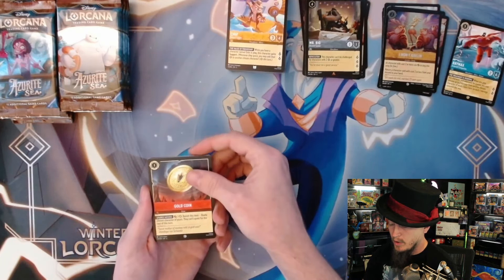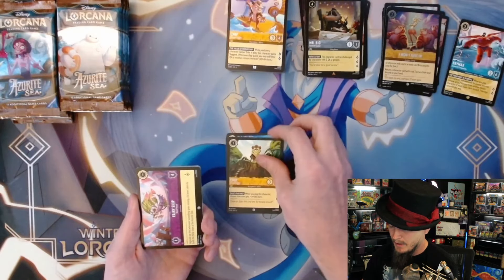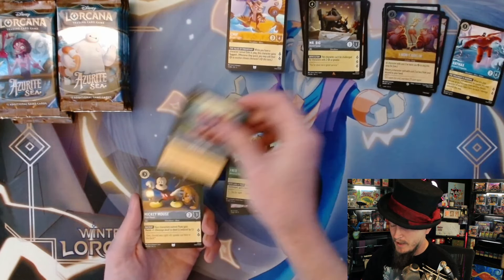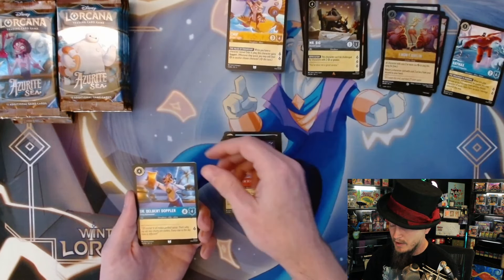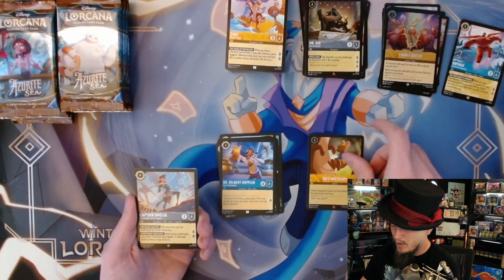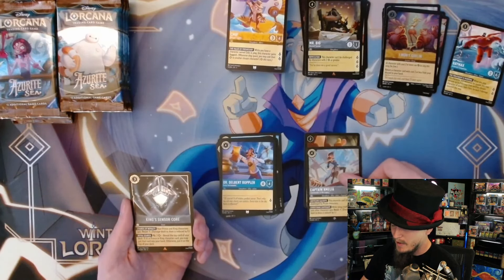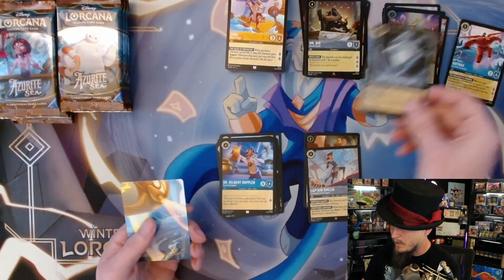Gold coin, Ben, Chip, fairy ship, bread, twin fire, Mickey Mouse, Vanellope, Dr. Delbert Doppler - not a tongue twister! First rare Safe and Sound, followed by Captain Amelia - my first one - super rare, and another foil rare King's Sensor Core. Doing good on the foil rares.